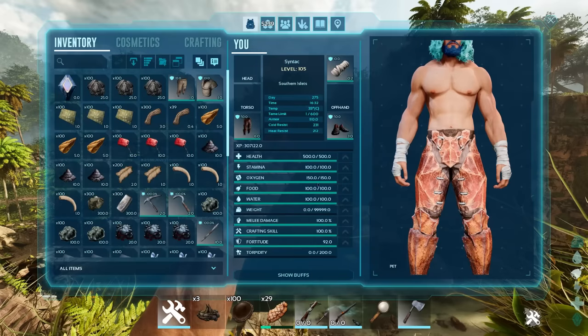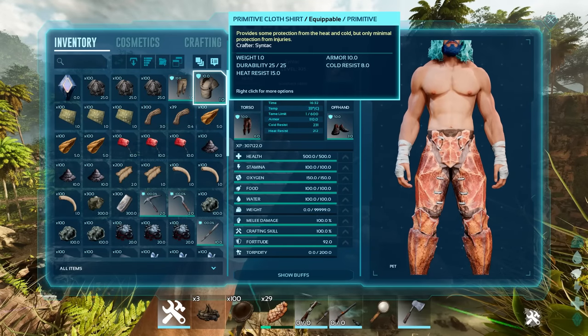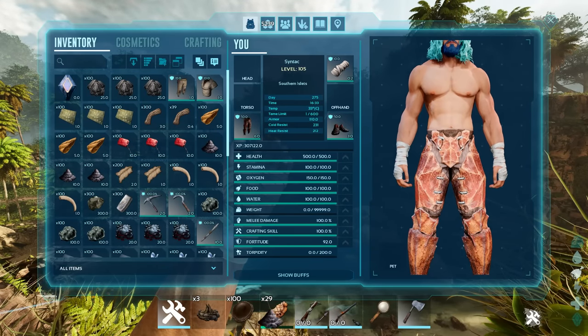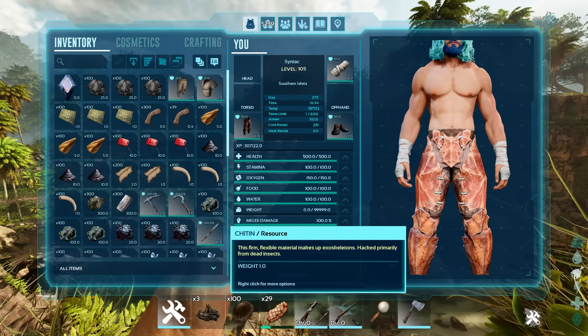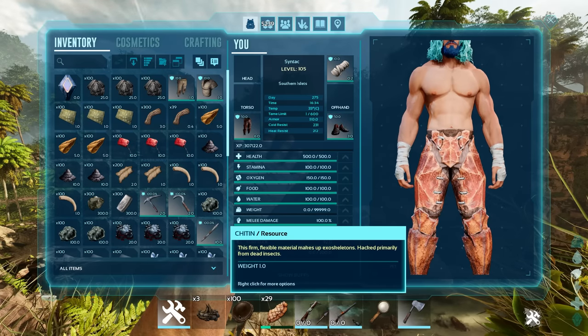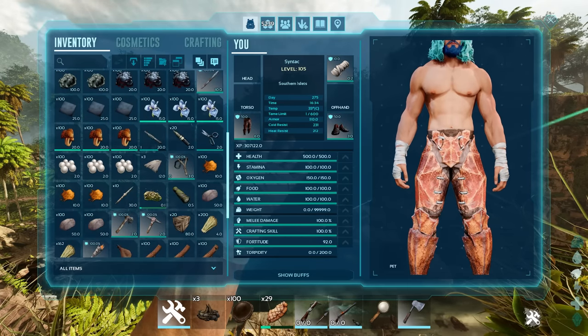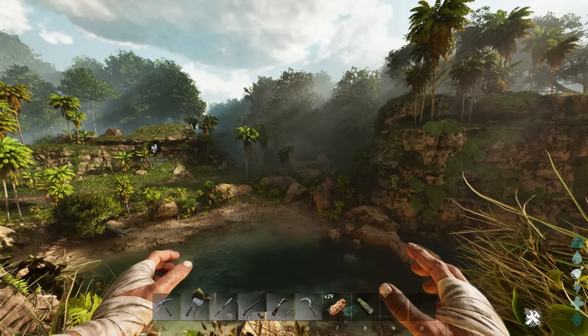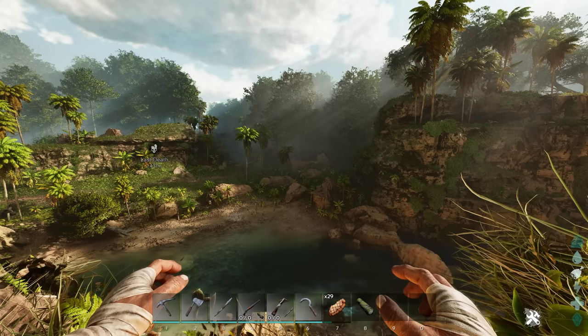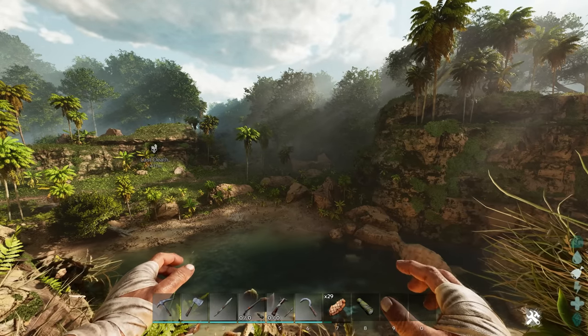The only things you won't find on there are things like armor, which could never be on your hotbar, and resources that can't be hotbarred like gunpowder or keratin. But you will find things like chitin since that is used for a passive tame. You can get rid of it by holding down Q again to get your normal hotbar back.